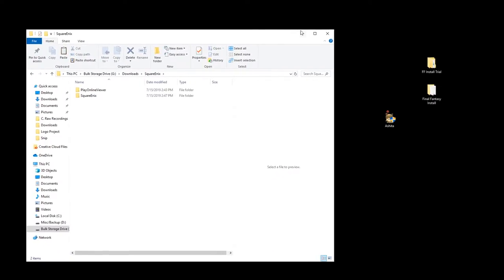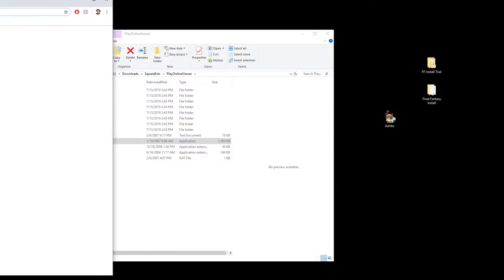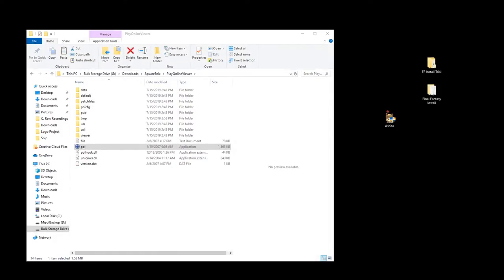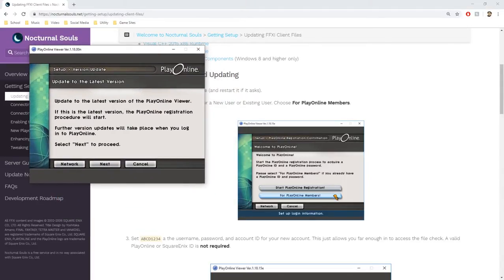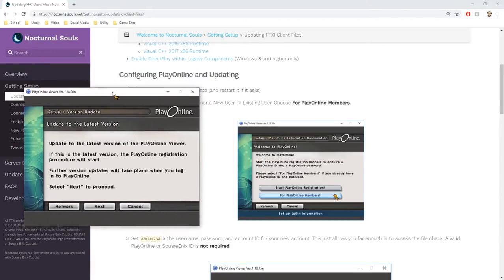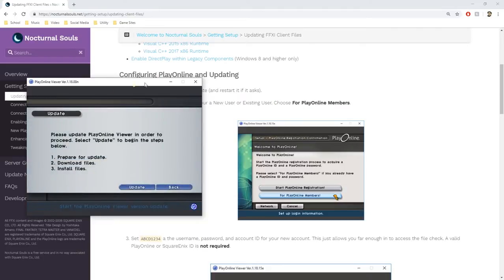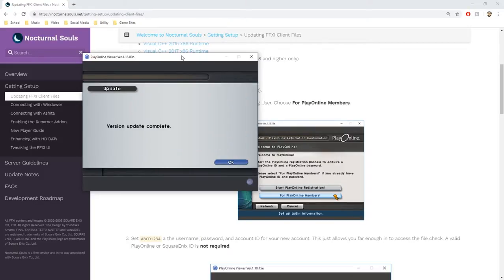Once that's done we get a finish button. From there we're going to go to where it installed and open the Play Online Viewer. The first thing you're going to notice is it's too loud, so I recommend turning that way down. We want to hit 'update' — the Play Online Viewer needs to update first so we can get in and update the game files. Once the version update is complete, hit OK.